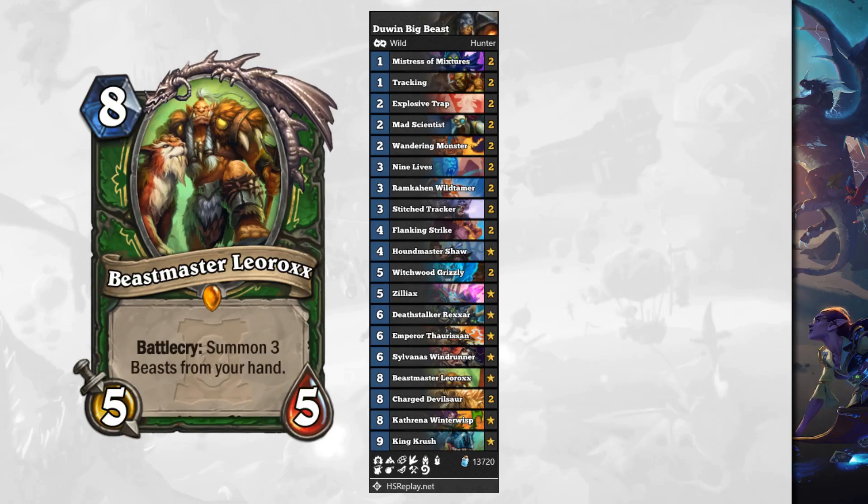Another Hunter list to check out is Dewan's Big Beast Hunter. Dewan is also a member of Team One Trick, and this is a list he's been playing around with for a long time — we also saw it in Standard back in the day. It has a new tool: Beast Master Lirox, an 8 mana 5/5 Battlecry — summon 3 beasts from your hand. You've got Kathrena, Charged Devilsaur, beasts from Deathstalker Rexxar, and Witchwood Grizzly. You can get copies of Beast Master Lirox through Stitch Tracker, so you can play it multiple times to pressure your opponent.